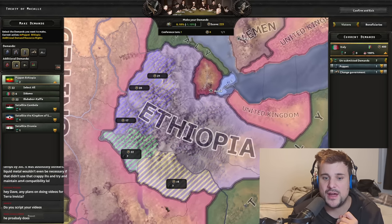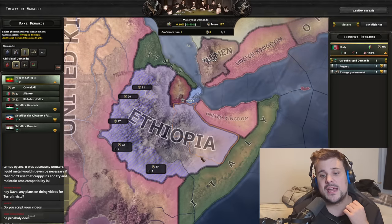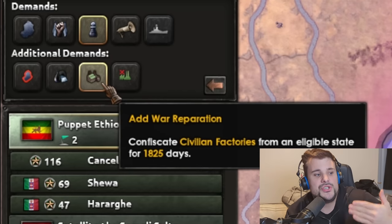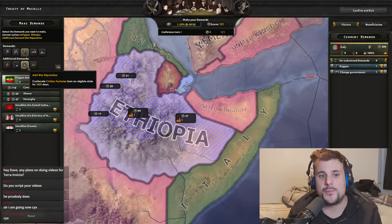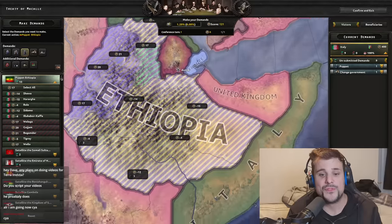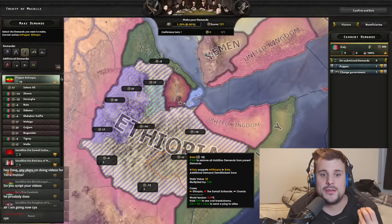We're not done yet — we're also going to request resource rights from two of the states. So to recap: it's still a puppet state of Italy, but specifically these states are demilitarized, we're taking resources from two states, and now we're adding war reparations on top — taking two civilian factories from those two states as well.